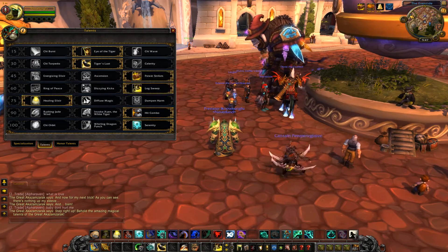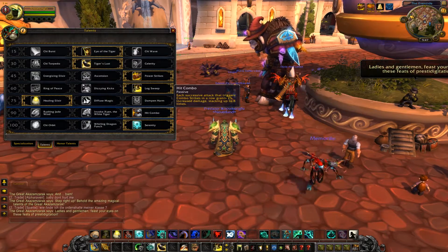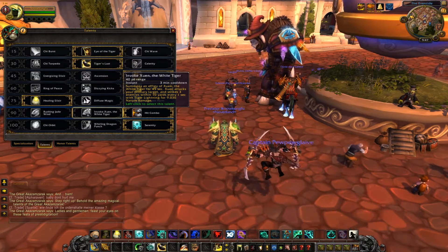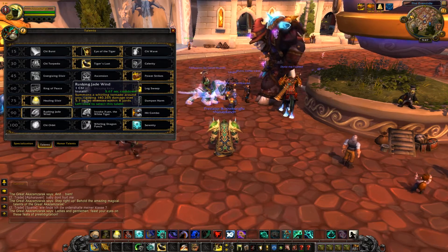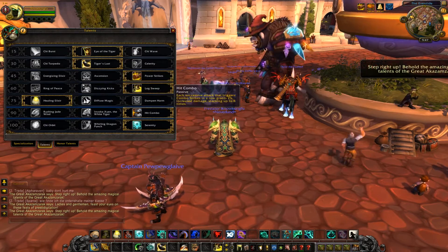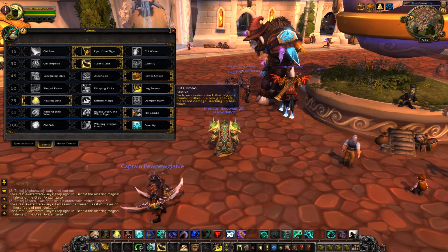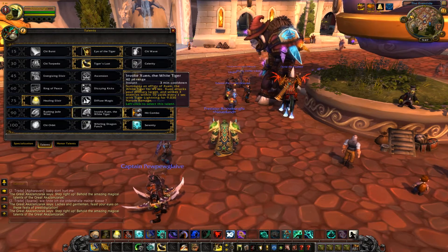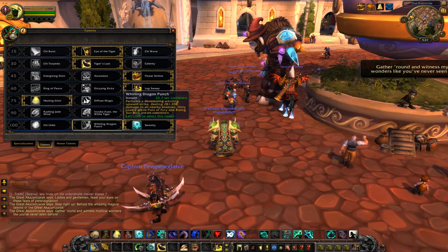Next row I went with Hit Combo because it grants increased damage stacking up to eight times, which is pretty nice. Invoke Xuen I've seen some people use as well, so it's a good choice too. Rushing Jade Wind I haven't seen anybody use, so I'm assuming it's not that great anymore. It comes down to Invoke Xuen or Hit Combo — I tested both and personally prefer Hit Combo.